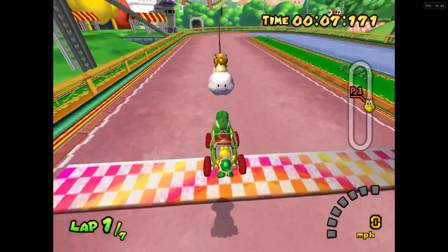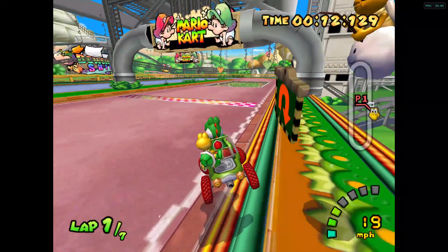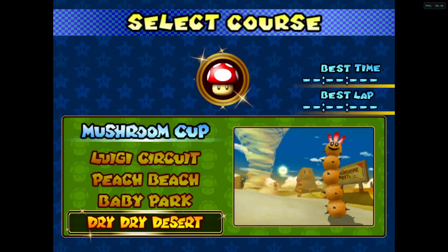Dry Dry Desert is probably the best one to explore in this entire cup to be honest. But yeah, there's really nothing to explore in Baby Park because everything's not solid. Alright, Dry Dry Desert — this one should actually be a little bit more explorable.